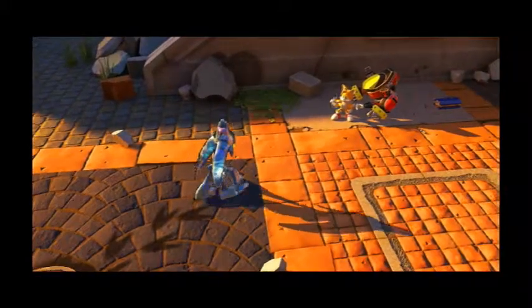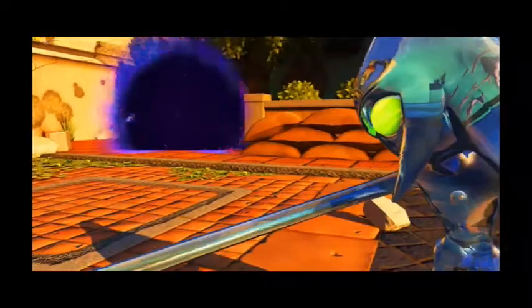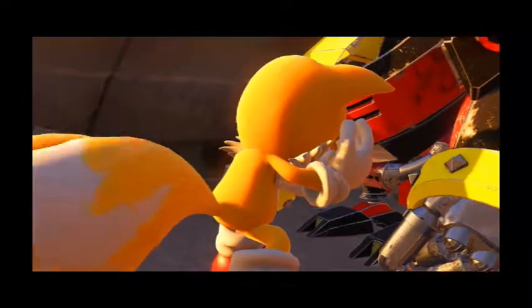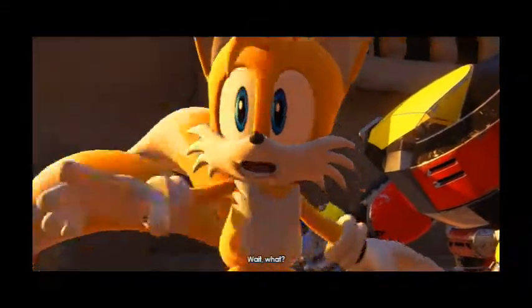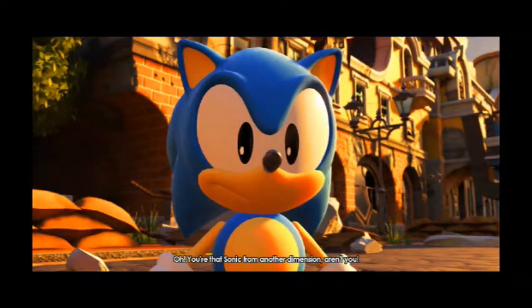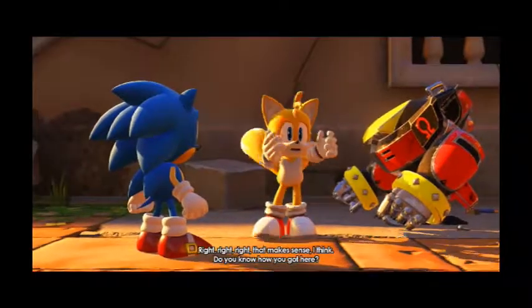Chaos! And Tails just goes, 'Sonic, help me!' and just stands there cowering. That's really out of character for Tails — he can fly! Yeah, but he can also fight back. In pretty much every other game we've seen him fighting. He had his own adventure where he used bombs for crying out loud.